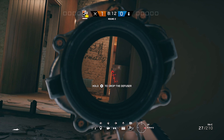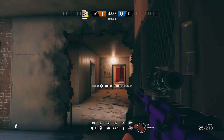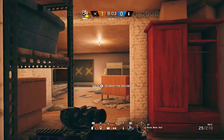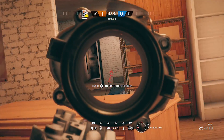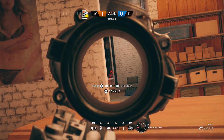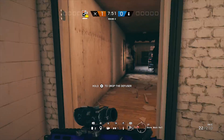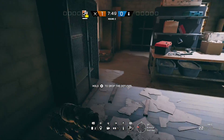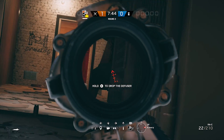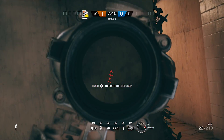Next time you guys attack the dorms, go ahead and take this wall out — it's usually not reinforced either, so pretty much every operator can normally take it out. I've actually started reinforcing this wall when I defend upstairs in the dorms and it makes a huge difference. It's going to help you quite a lot when it's reinforced and cannot be broken. It's really dark when an attacker is laying down here and they're going to be able to watch both sides of the doorway, so go ahead and give it a shot.